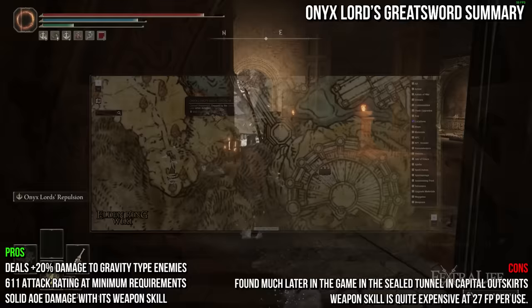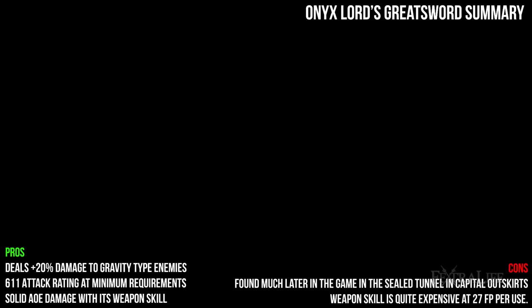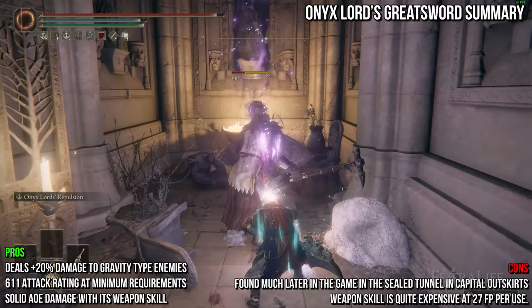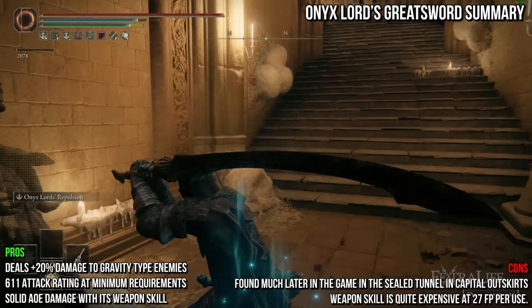Its weapon skill, Onyx Lord's Repulsion, knocks enemies backward — often off their feet — and the sword itself does additional damage if you strike an enemy while using this weapon skill. The AoE does 100% magic damage, which is a touch problematic, as the sword itself scales much better with strength and intelligence despite both having B-scaling at max upgrade. Still, it hits many enemies at once at medium range for relatively good damage and can also strike through objects, allowing you to stay out of harm's way. The sweet spot is about 50 strength and 30 intelligence, with minimum points in dexterity. Strength outscales intelligence from this point up to about 80, but intelligence does well until 50 where it drops off sharply.